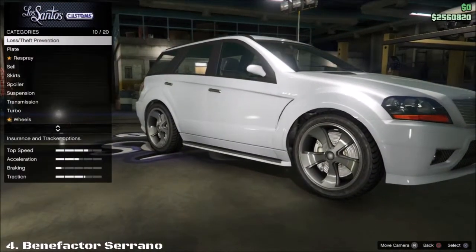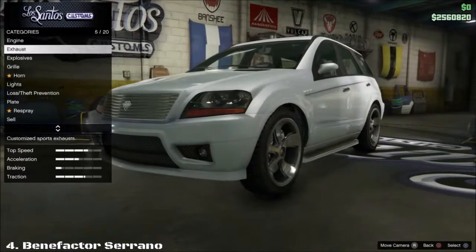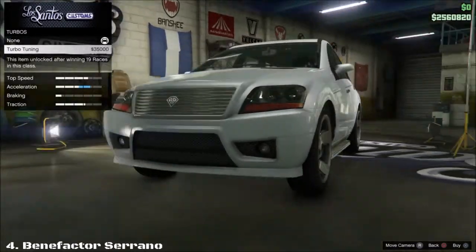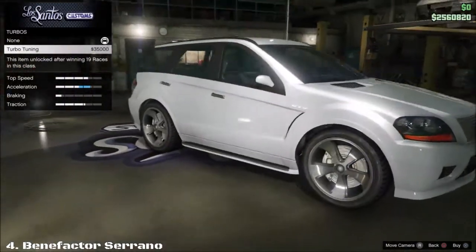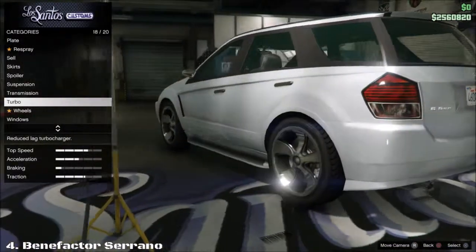Take a look at the engine upgrades — they're all pretty cheap. The most expensive thing to make this car go faster is probably just the turbo at 35 grand, which is pretty cheap. So I'm going to go ahead and show you guys the after result of this.